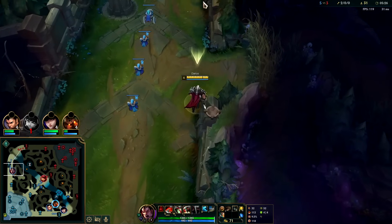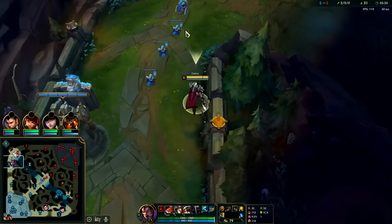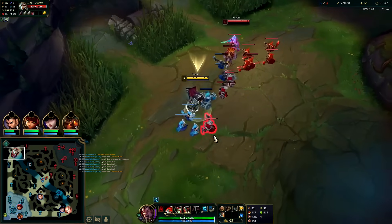With someone like Riven who can dodge Q tipper with her dashes, that kind of forces me to be particular about when I use Q, because if we don't hit the tipper, Q is kind of weak. I'm about to hit six but she's probably close to six too.